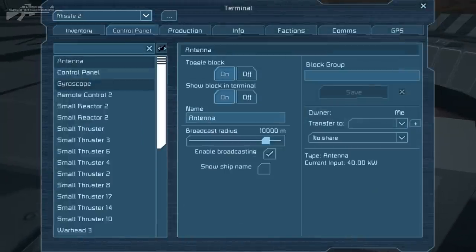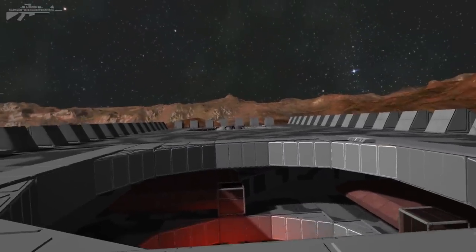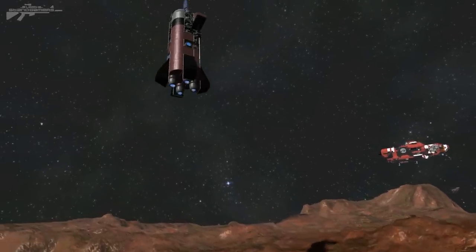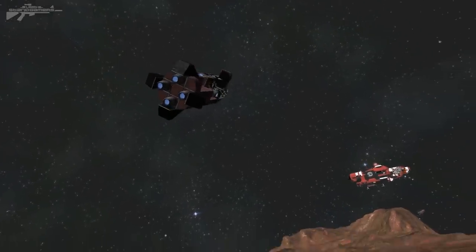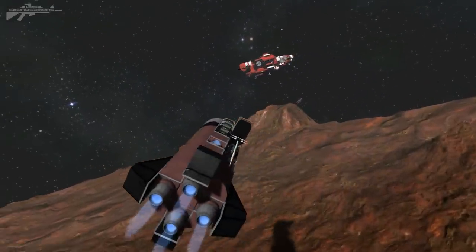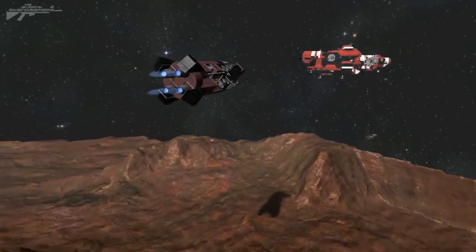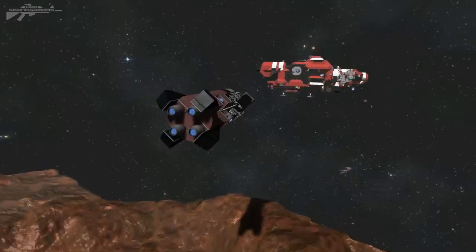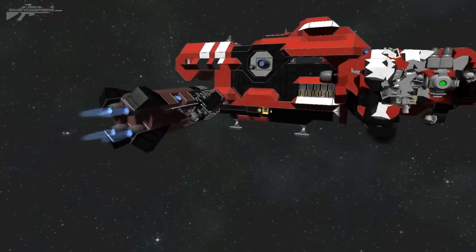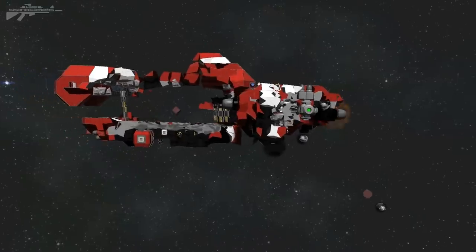For missile two, we find the remote control block, tick the autopilot, and it flies itself out of the silo — perfect. It gets to that optimal angle, tilts, and aims towards the ship. This one looks like it's aimed towards the front of the ship because it's following target one. Targeting stations would be a lot easier since you could work out fixed grid coordinates, whereas a moving ship is really hard to hit. And there we go — we've taken out pretty much the whole front of that ship.